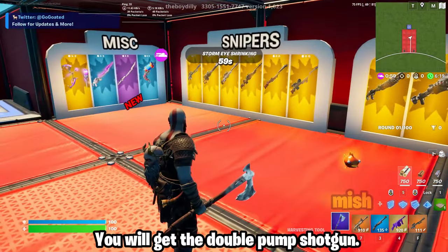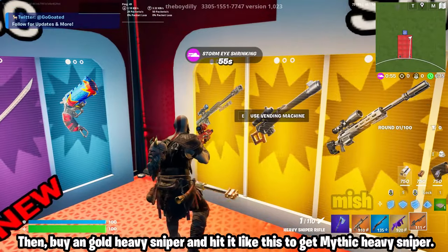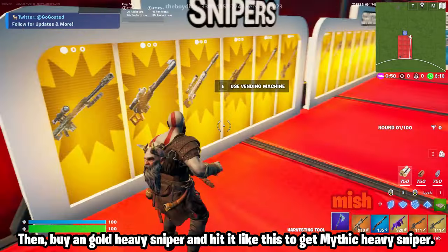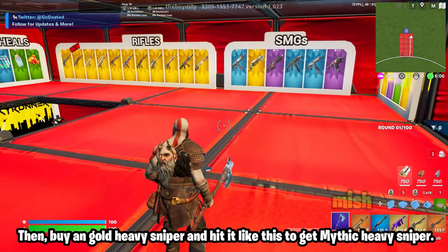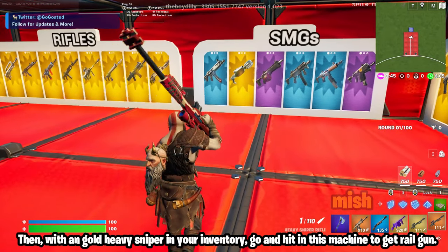You will get the double pump shotgun. Then buy a gold heavy sniper and hit it like this to get the mythic heavy sniper. Then with the gold heavy sniper in your inventory, go and hit this machine to get the trail gun.